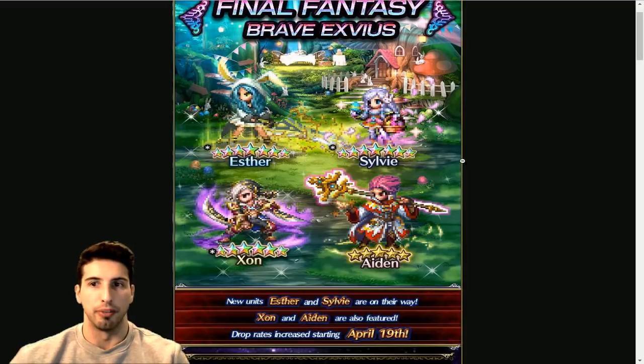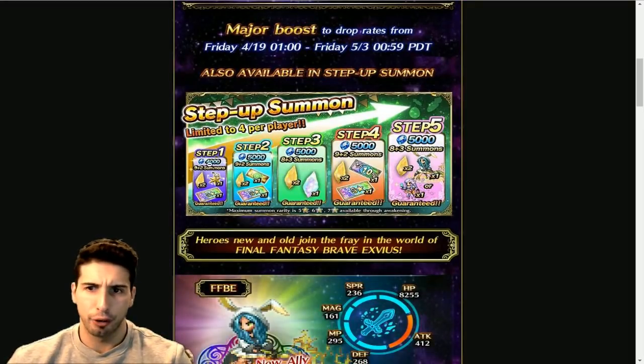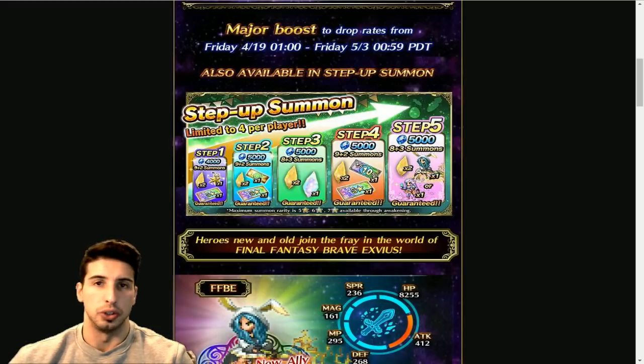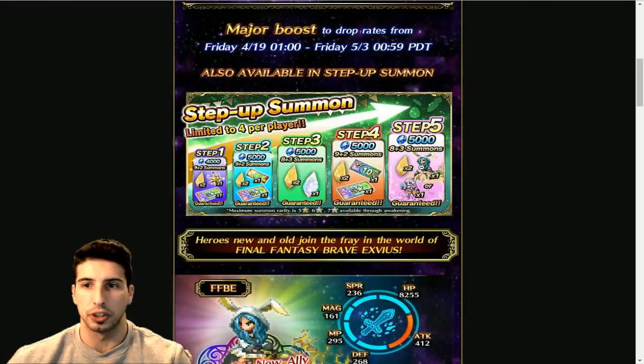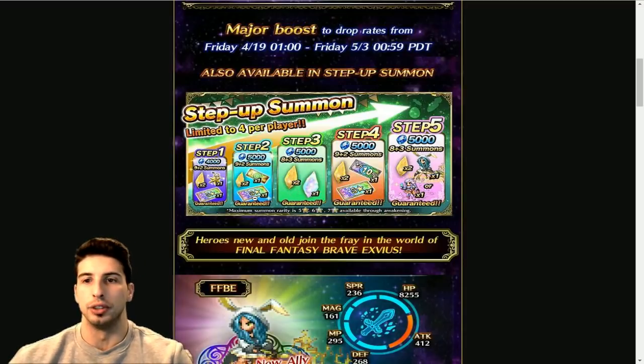The new characters you guys are going to be able to pull for are Esther and Sylvie, coming out in a step-up banner. Step one is 4,000 Lapis, you get a 9+2 pull, and they're bringing back those tickets — once you get four of those five-star tickets you have a 30% chance to summon one of these two units, or a 70% chance to get a random rainbow. You have to go through step one and the first part of step two to get those four tickets, but they look really cool.